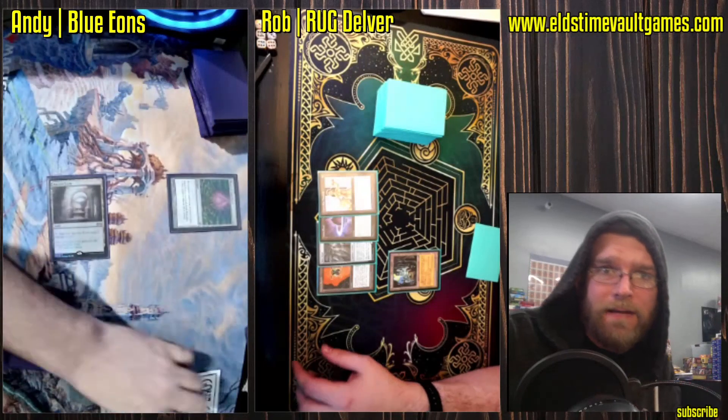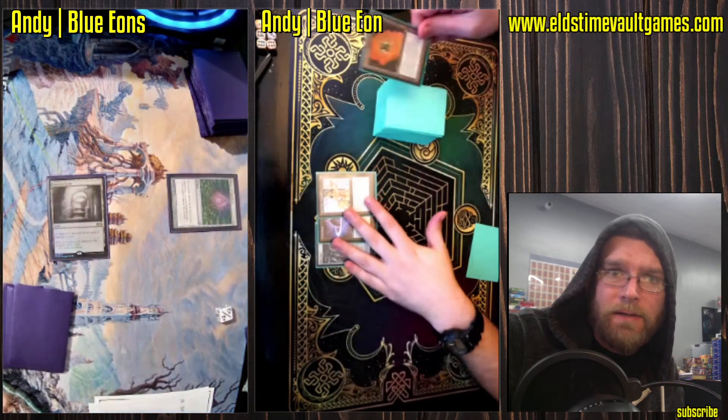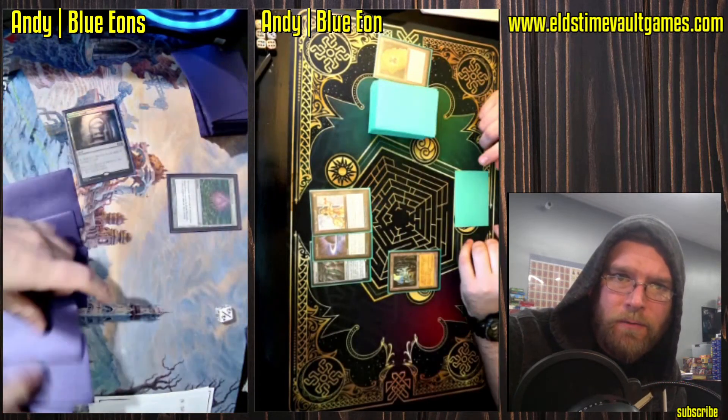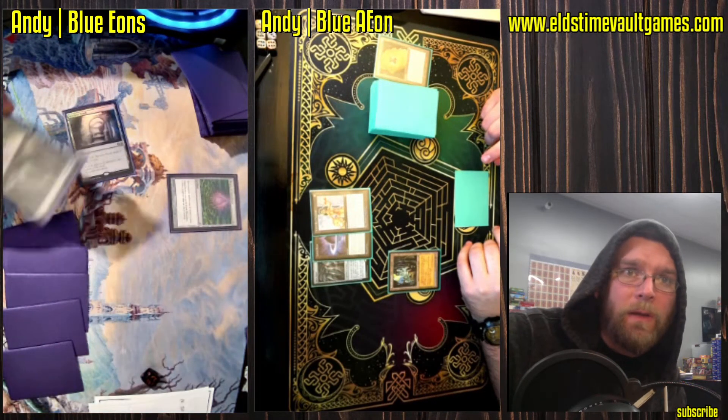Welcome to Fast Effect Double Speed Magic the Gathering. Talk about fast — Andy on Blue Aeon is actually dumping his entire hand for the most part. We've got Ancient Tomb, Mox Opal, Lotus Petal, Lion's Eye Diamond, and a Bauble all coming down.